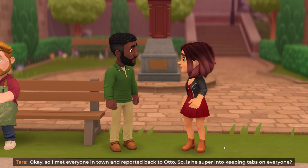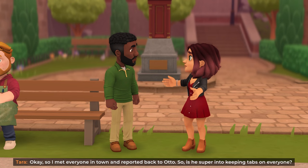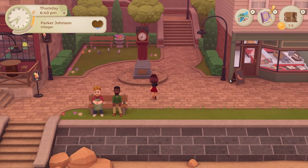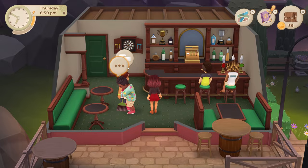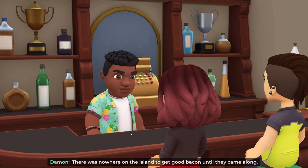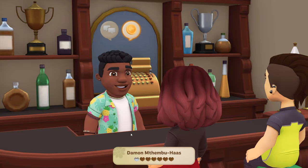Have you met my boo yet? His shop is right next door. That is so nice — you must never get sick of each other since you live and work so close together. Francis does like his quiet time — that's adorable. So I met everyone in town and reported back to Otto. Strange things do happen here sometimes — we gotta look out for one another. Let's see who's in the tavern. Damon is here — have you tried Kim's butcher shop yet? Now Kai and I can have ourselves a breakfast with the works on the weekends.